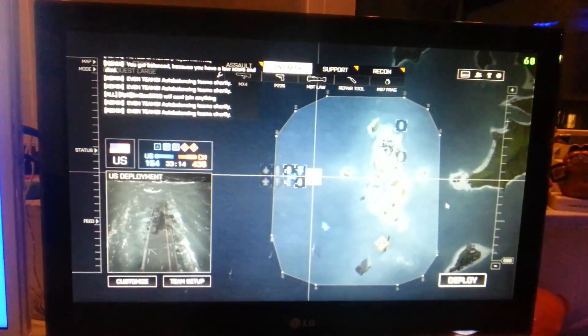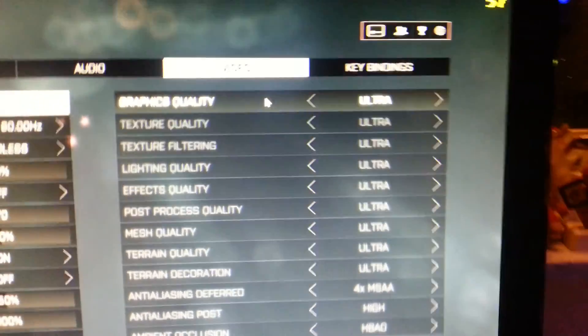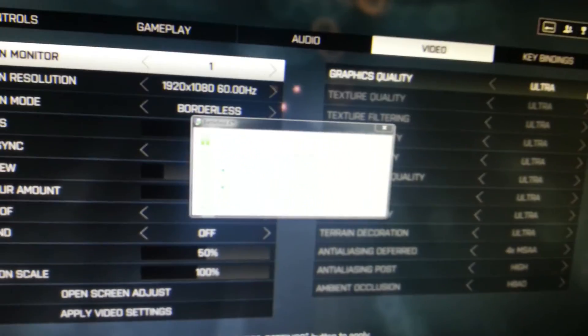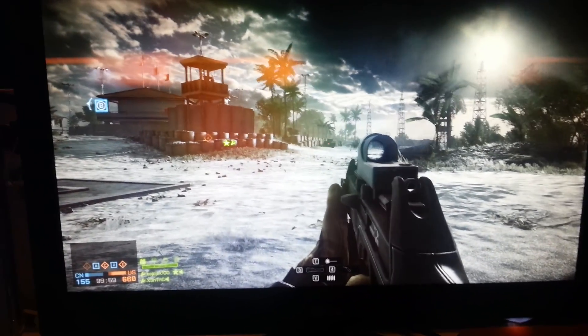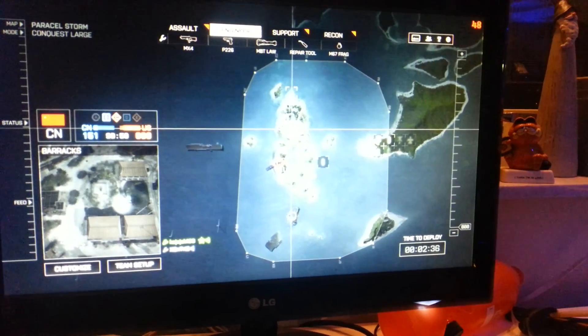Now actually getting 60-61 frames in-game — though I forgot to show you the settings I'm using. I'm playing on the Ultra preset with everything maxed out. Then Battlefield 4 crashed — it's in Swedish which is a bit weird. That's the first time it's ever crashed. I joined a new lobby on the same map and I'm getting 38-39 FPS.